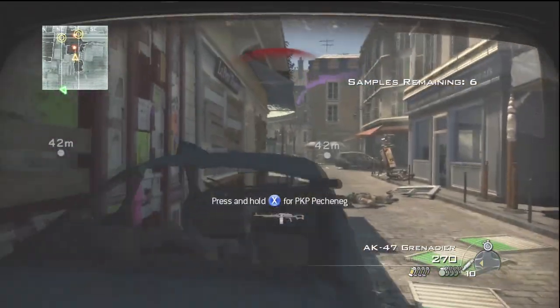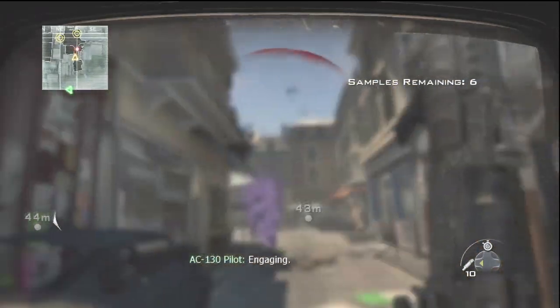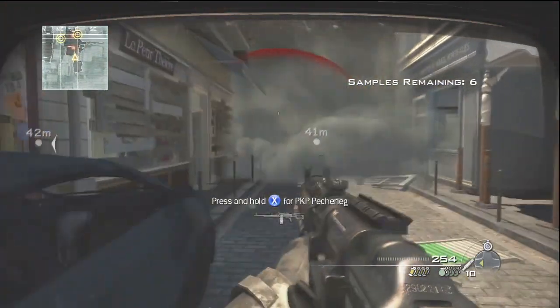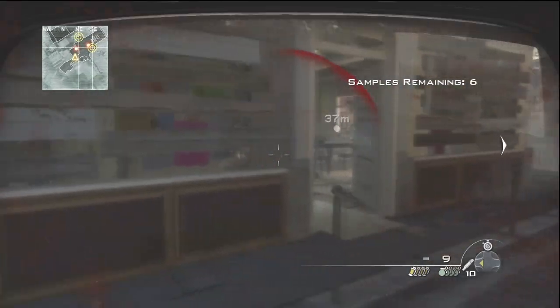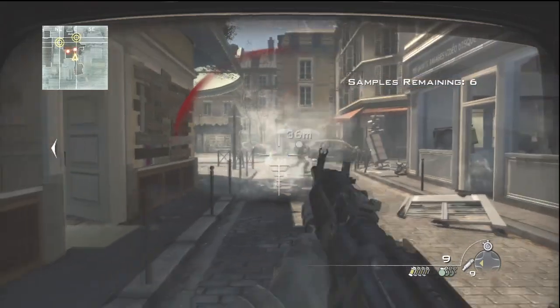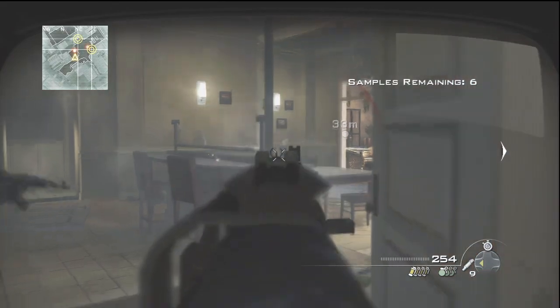On top of that, you have this air support marker — I forgot the name of the mission — but it shoots AC-130 shots which also help, and you're also in a juggernaut suit. So it's like almost impossible to die. You'll see multiple times in this video where I should die, but since I'm in the juggernaut suit, I just kind of walk it off. There are times where I cut it very close, but for the most part you are going to be fine.